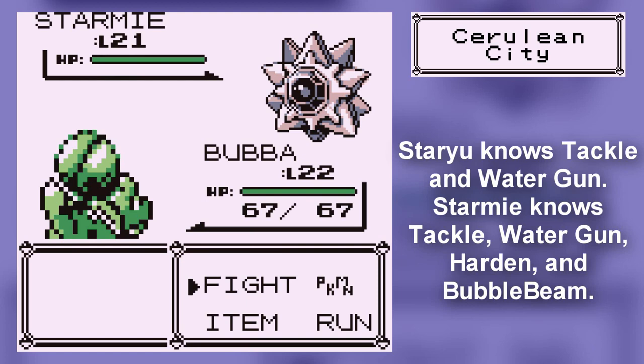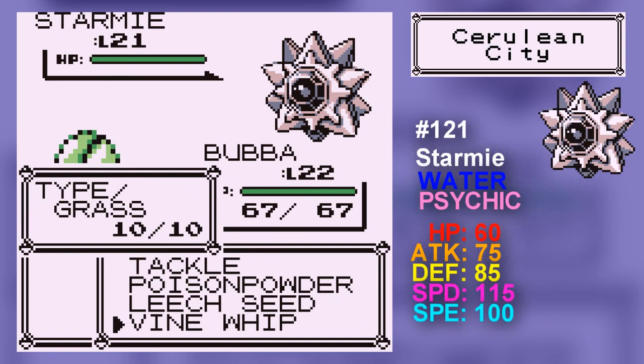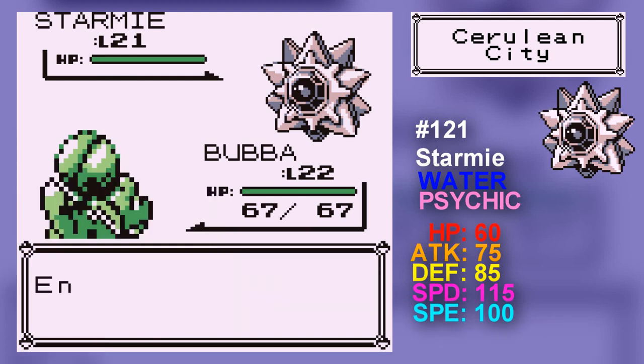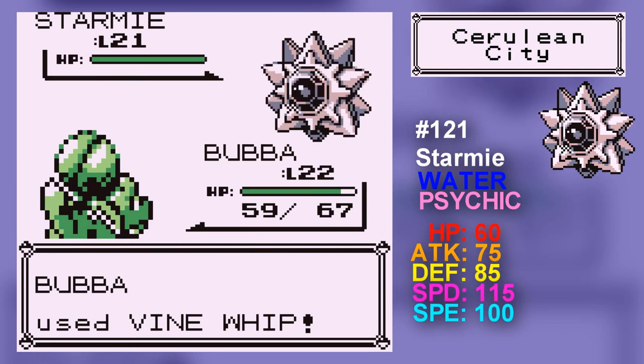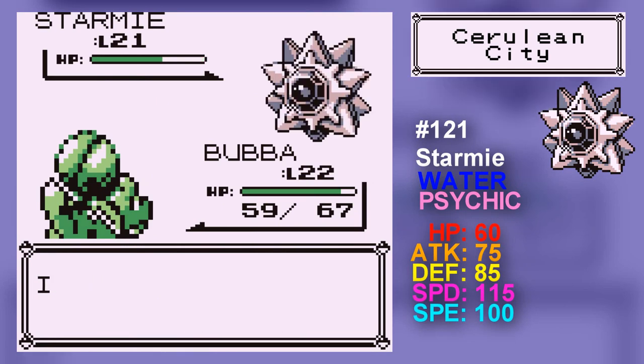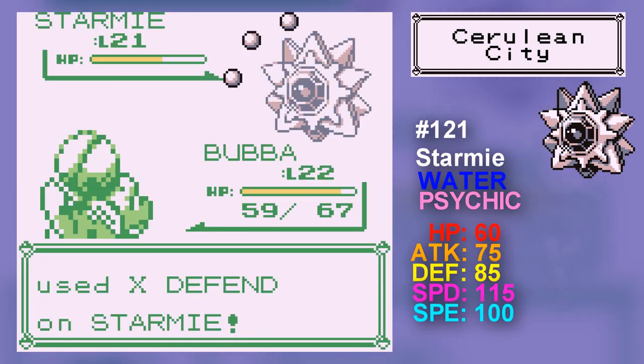This is Starmie — it's the max evolution. The biggest problem with Starmie is that if you evolve it before level 47, you miss out on Hydro Pump, which is a very good water-type attack. Grass has a special-type attack — the X-Defend doesn't help against that. And that is Vine Whip.